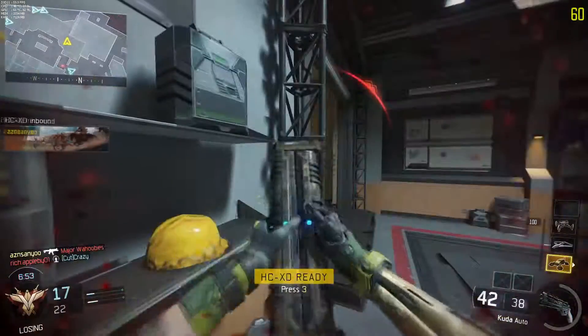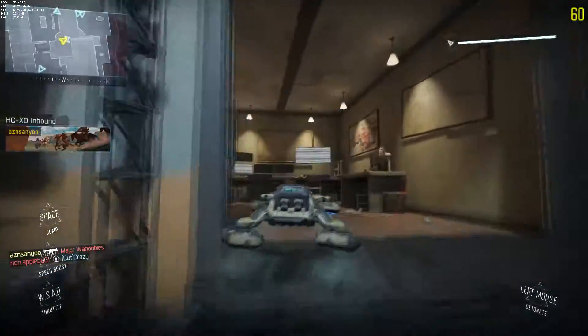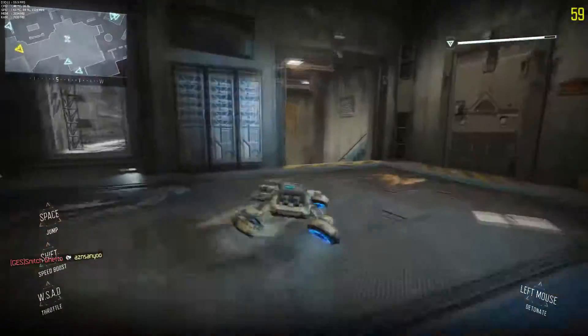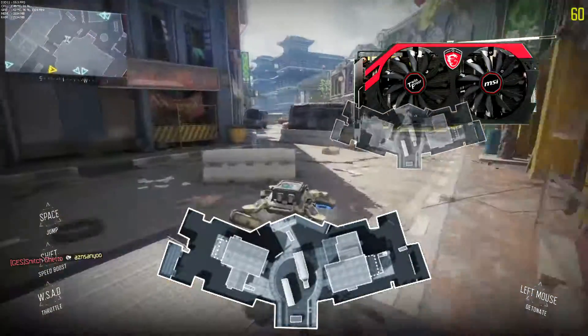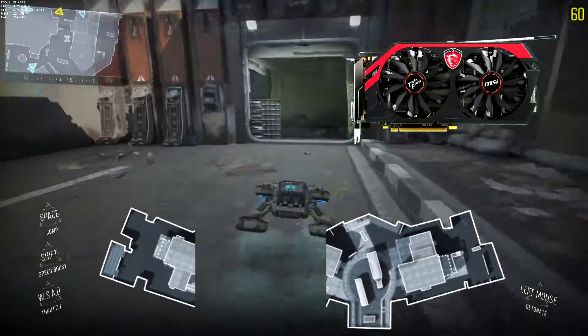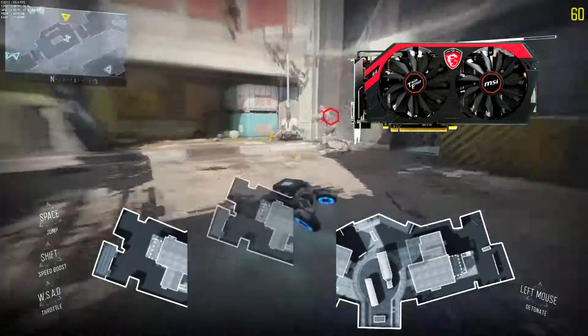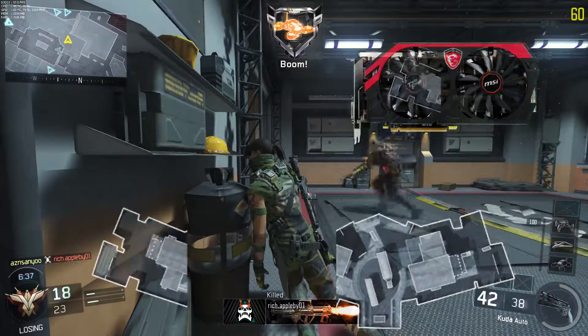Now if the texture quality is so high that it cannot all at once be loaded onto your video buffer, then your GPU is going to get stressed out with all the constant fetching and reloading of textures into your video card memory. And to load new textures when the video buffer is already full, it has to delete the least necessary chunk. When that chunk is needed again, it is reloaded and the whole process recycles.